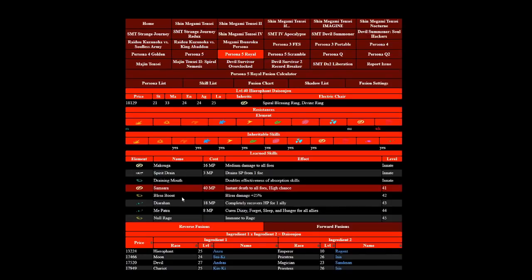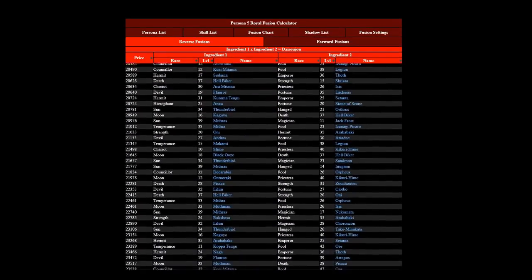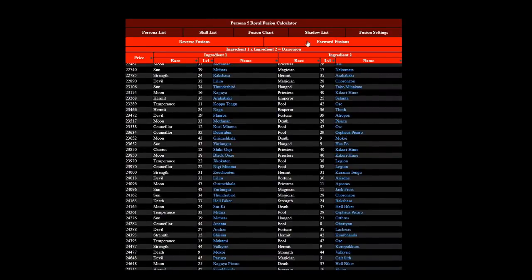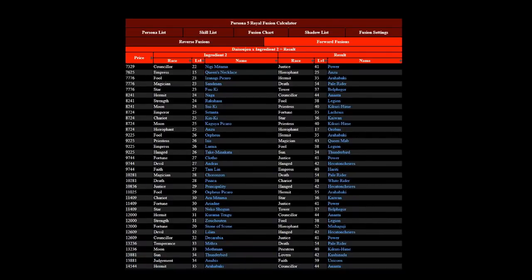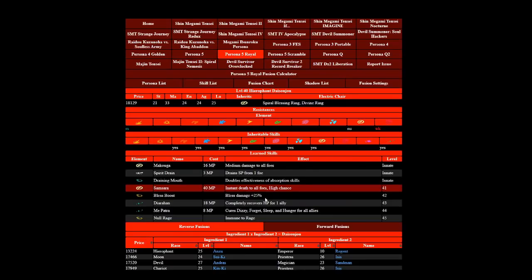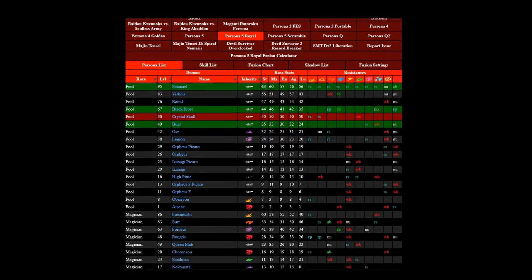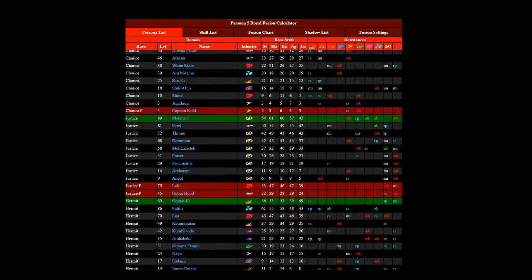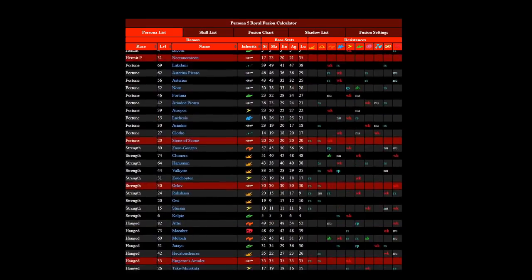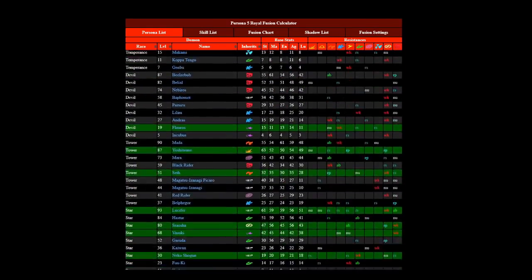Or you can simply use an online resource that tells you all the possible fusion combinations as well as reverse fusion combinations. Since an online resource is better for this, that's what we're going to go with. You can find a link to one that I often use in the video description. It's a pretty good resource for helping you figure out fusion recipes, but be warned that it still has a number of mistakes with regards to skill descriptions and skill lists for Persona in general.